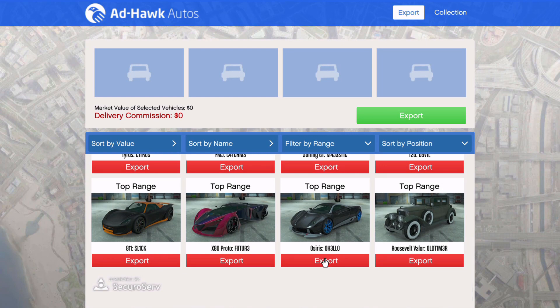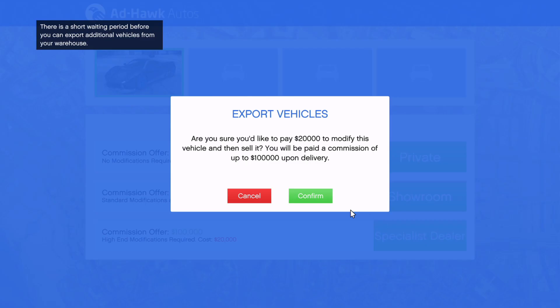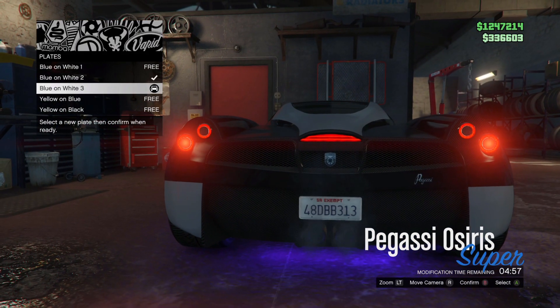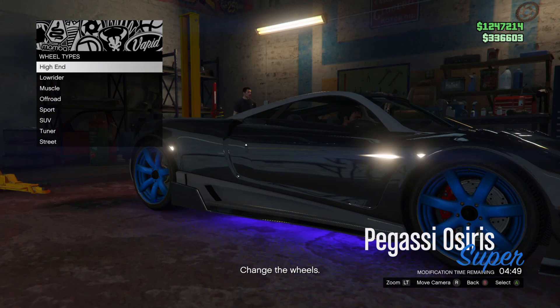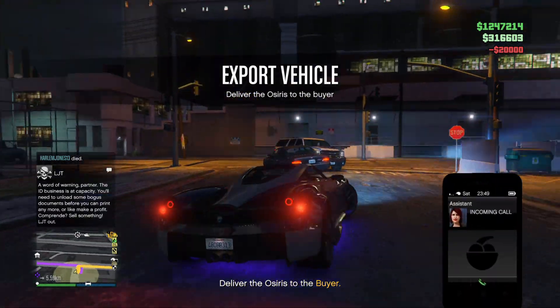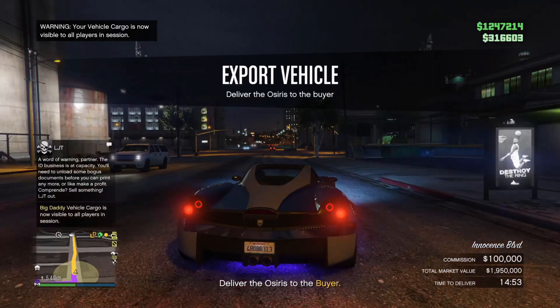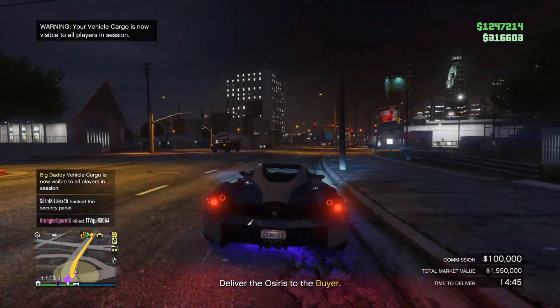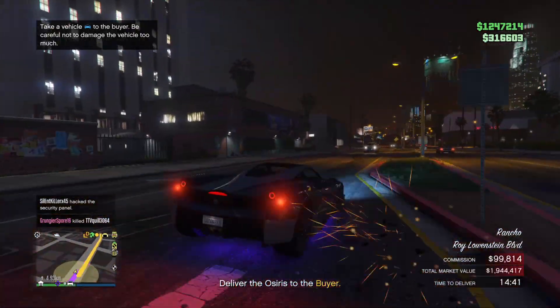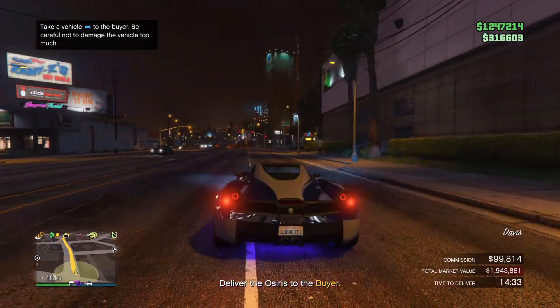The last money-making method for solo players in GTA 5 Online is vehicle cargo, which has always been my favorite. It's so easy to run as a solo player. You can only source one vehicle at a time anyway, so having teammates for sourcing isn't very valuable compared to other businesses. The profit turnover is very quick — unlike the crate warehouse, you don't have to have multiple cars waiting. You can source one top range vehicle and sell it for a profit of eighty thousand dollars, so it's really quick to see your money turn over, and you get to drive fancy sports cars.